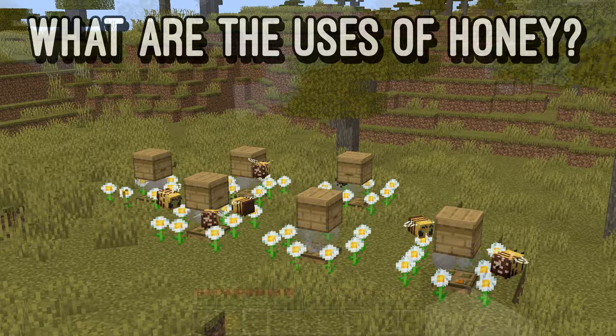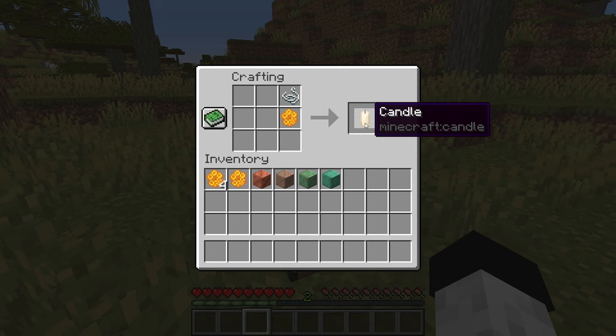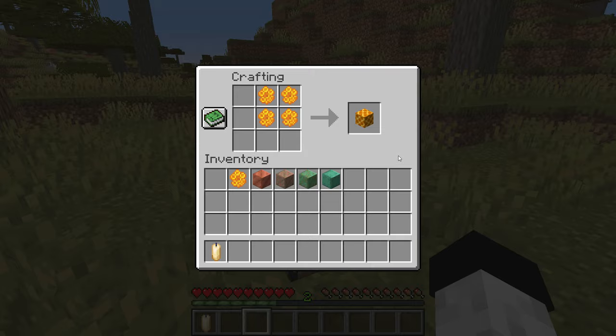Why farm honey if it's of no use to you? Using string and honeycomb you can make candles — they offer quite a dim but unique way of lighting up a room. Honeycomb blocks can be made with 4 pieces of honeycomb.